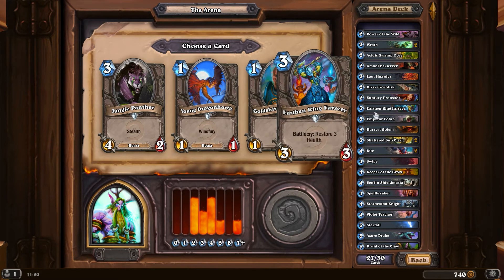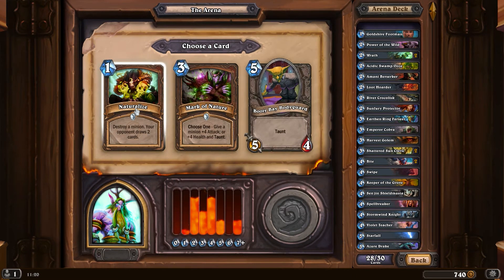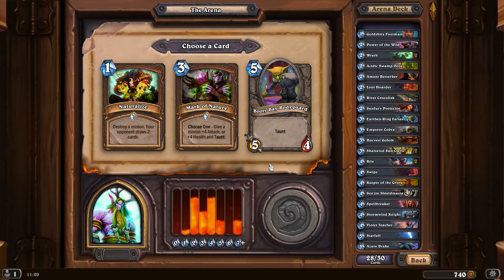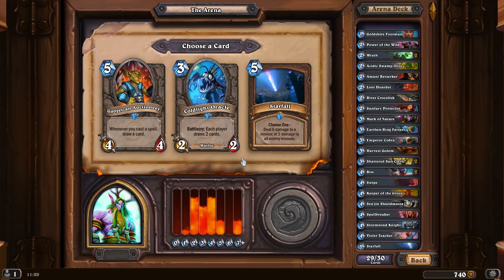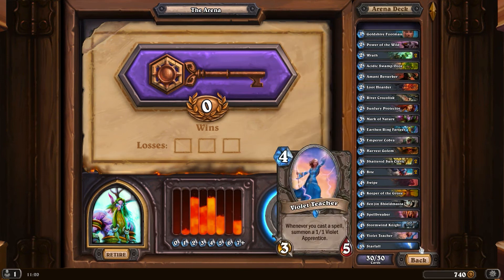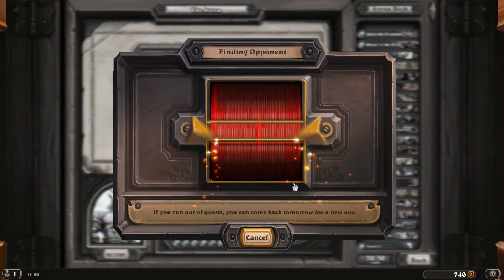Stormy Night - a 2/5 - that's pretty good. I'm really going for quite a few hit points here now. Jungle Panther - I don't have any one drops so I'll go for that one. Destroy a minion, your opponent draws two cards - pretty good. Mark of Nature for health and taunt, or Booty Bay - I'll go for the Mark of Nature. Yeah, let's go. Interesting deck. I just went for the cards I know best that I think will give me some value, so we'll see how it goes. Finding an opponent.